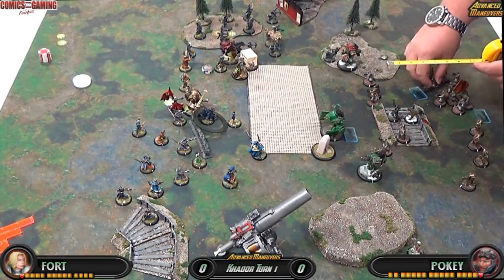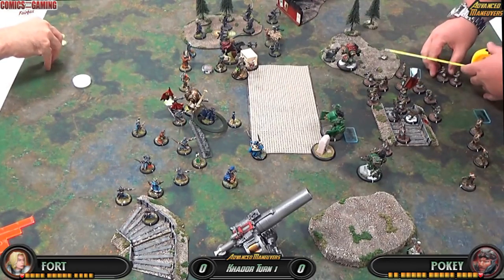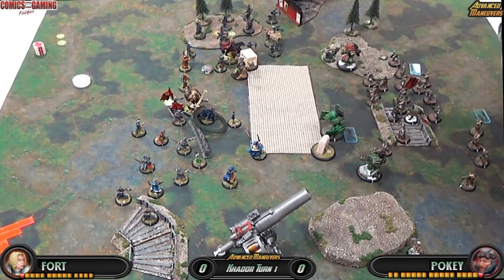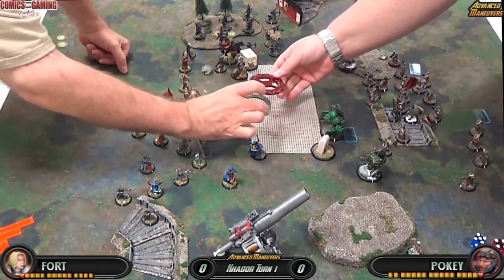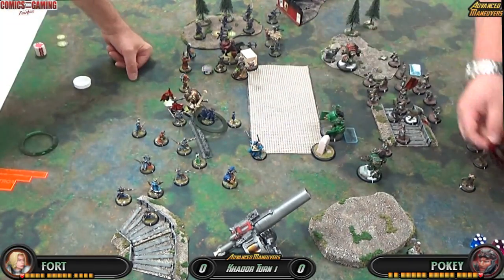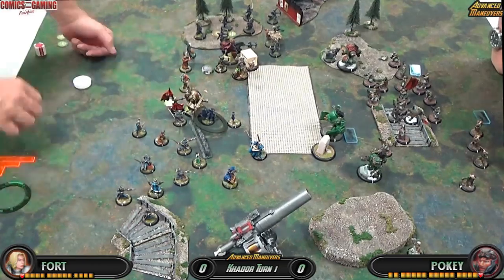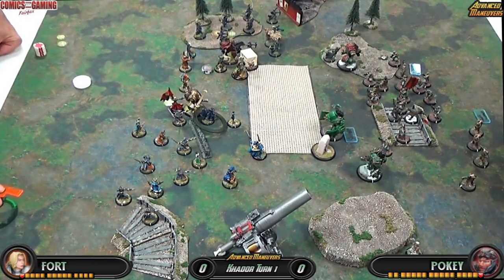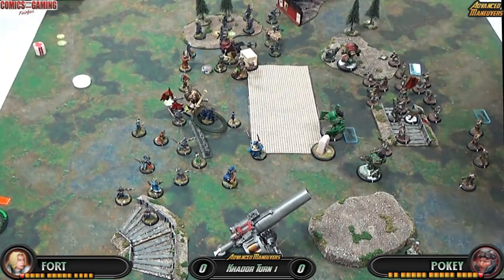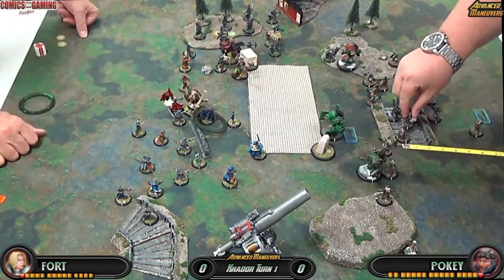Here's where I kind of messed up in my original plan. My original plan was to run up the Winter Guard. But he's already advanced up pretty fast and far forward. So I'll see if I can use some of the shooting I have. Kovnik Joe activates, gives them Courage of the Forefathers — Tough and Fearless. They move up, and the rockets start firing. Being Winter Guard, they didn't hit much. I also gave them Bob and Weave, even though they have Occultation and basically have stealth.